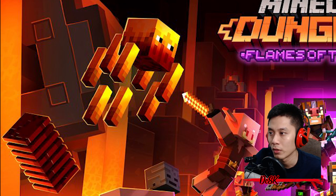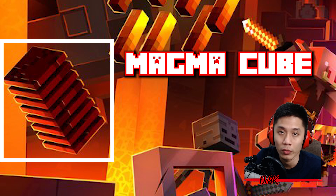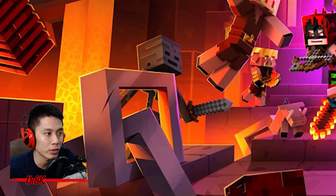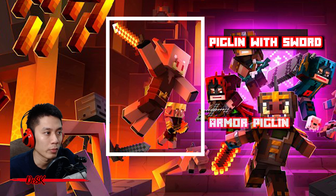On the most left side is a Magma Cube, a new monster — not sure how it works. Below the Blazer is the Wither Skeleton, a new skeleton that will run up to the player incredibly fast and hit them with a sword. It is presumed they will be able to inflict a Wither effect. Beside the Wither Skeleton you can see two Piglings — the jumping one is a Pigling with a sword, and the back one is an Armored Pigling.